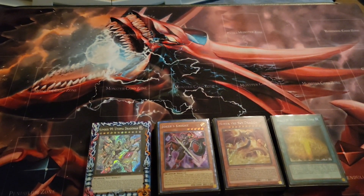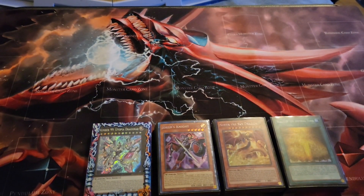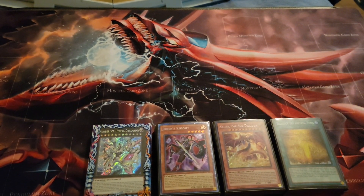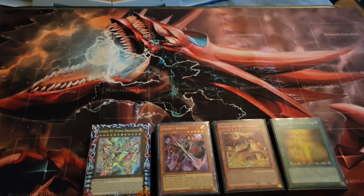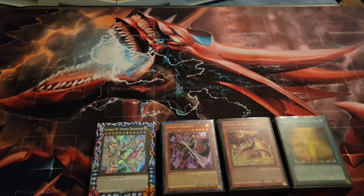I was looking up playmats for the Winged Dragon of Ra, since I've been solely focused on updating that deck to its max potential my way, mixing it with the horror stuff. Then I had the thought of why not just converting it or tweaking it to just go with Slifer, since it was kind of more engineered towards Slifer anyways.